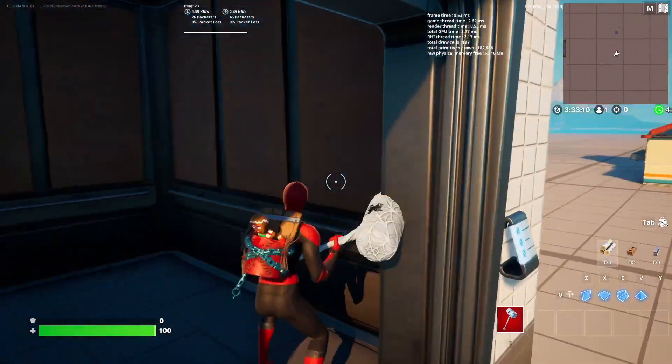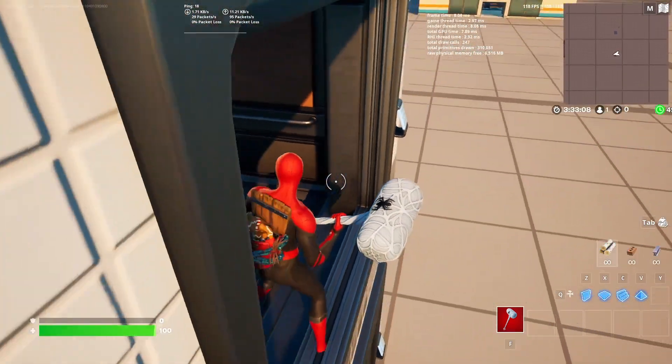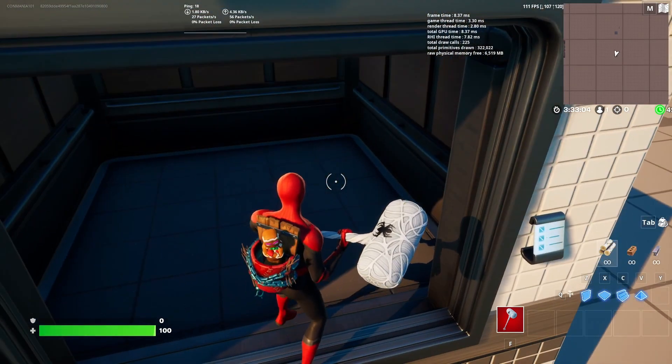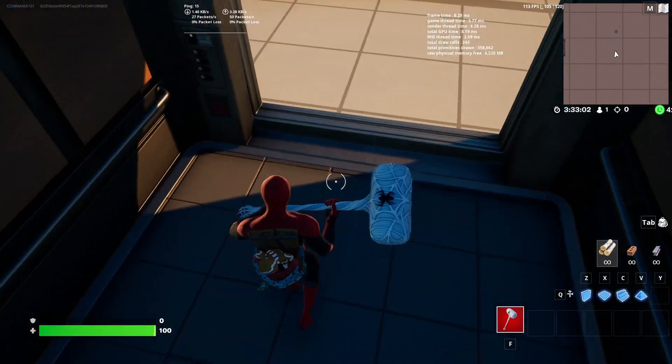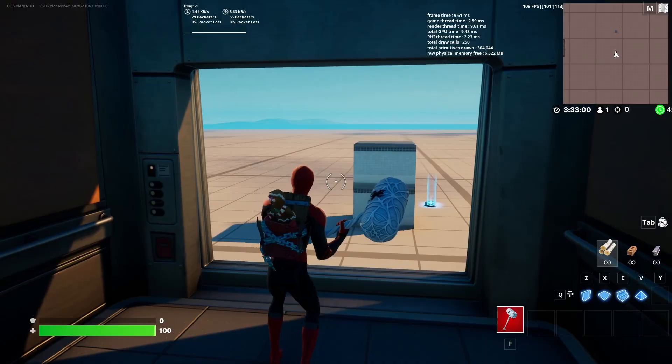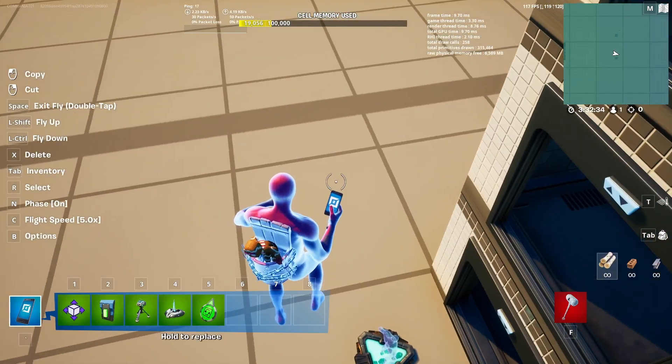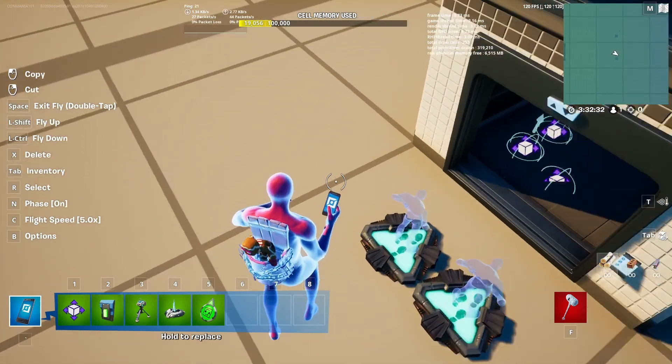Now whenever we touch our head to that zone, it stops the elevator. The overlap is pretty big, so I'll move it up a little bit more. Now the final thing we want to do is place down our class selector.